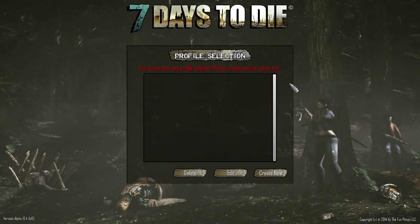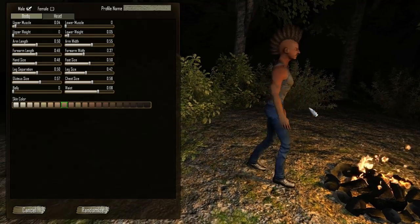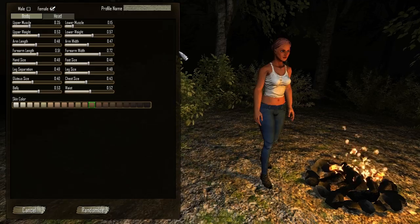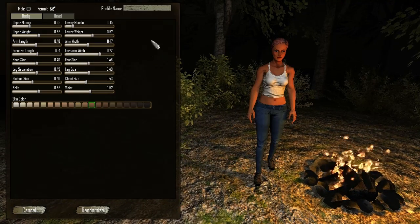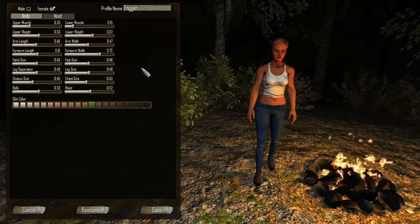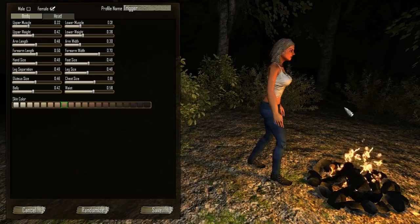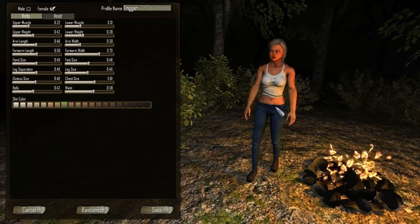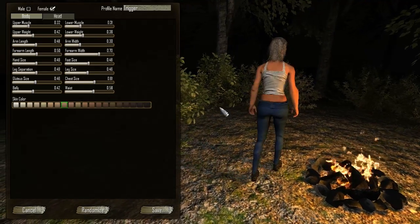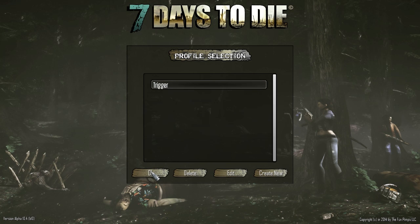I do not have a profile selected, so create or select one. Let's create a new one. So we got a player creator here. Can I hit random? Because why the hell not? Randomize. Yeah, that'll work. It's very grainy, I guess? The hair is very, very weird. So let's save this guy - or girl - and let's get started.